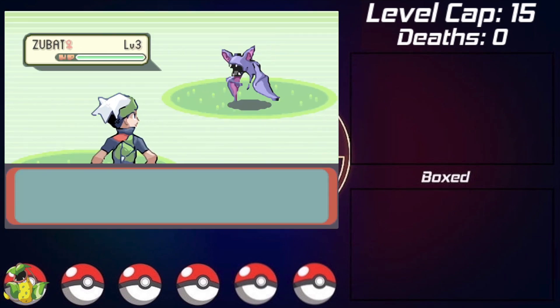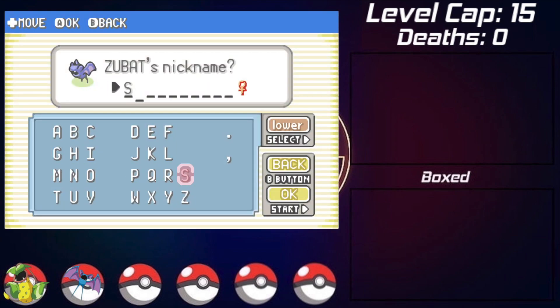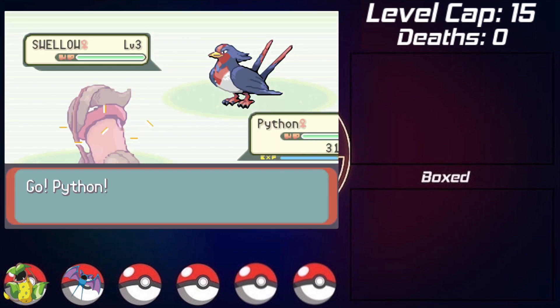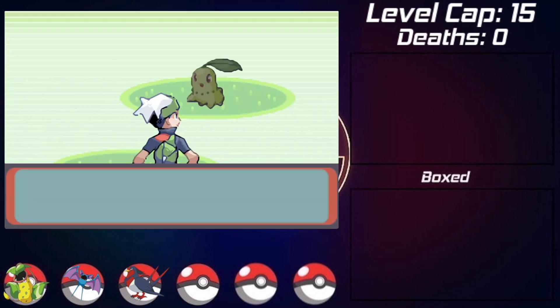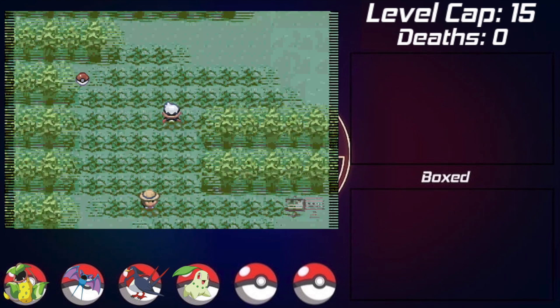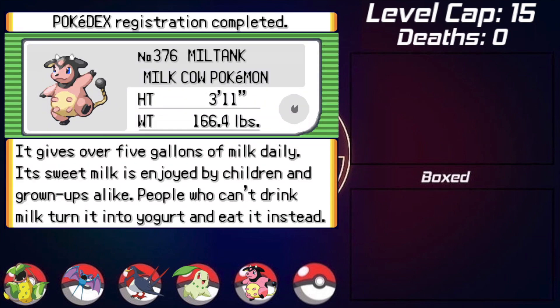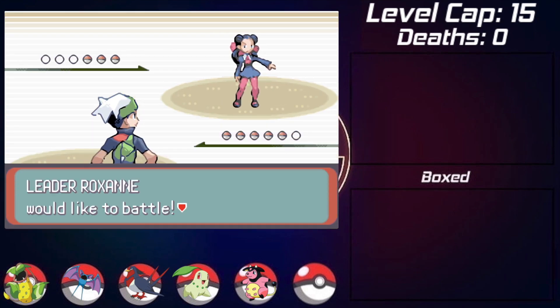Once we get the Pokeballs, our first encounter is a Zubat that I catch and name Sequel - having a friendship-based evolution will be interesting. The next encounter is a Swallow that I name Swift. Heading right outside Petalburg, I run into a Chikorita, catching everything I see. I also catch a Marill that I name Ronda, then head to the woods and find a Miltank which I also catch, naming it Dot Net, before heading to challenge Roxanne at the first gym.